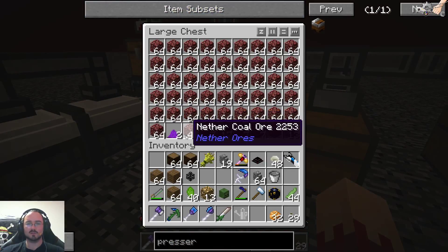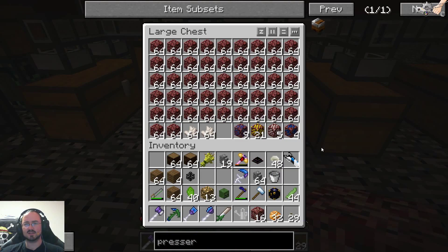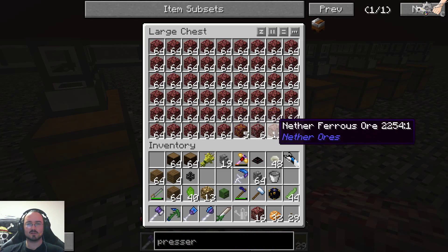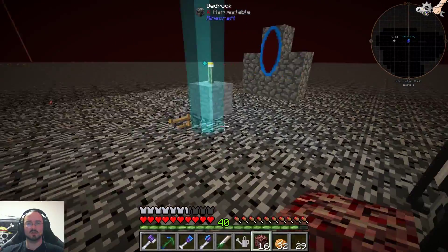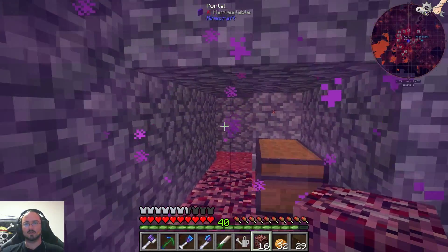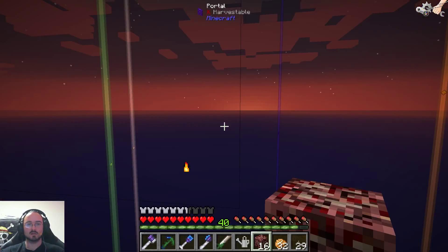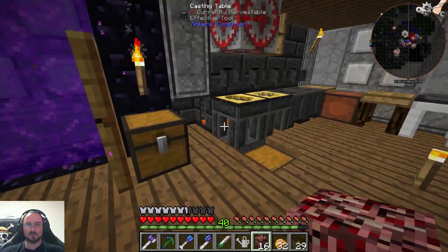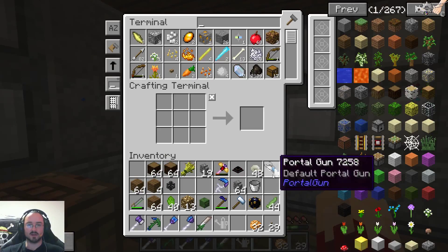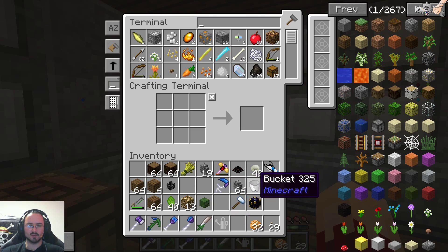We got some pick iron, redstone, coal, and tin. We got 16 nether iron — I think that's enough for basically everything we need. Lapis, nether silver, ferrous, amber, copper — okay, I think that's it, we don't need more. Let's put this into here. We got our energy back. Let's put this stuff into here that we don't need right now.